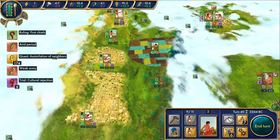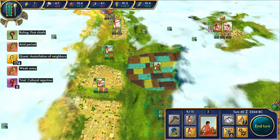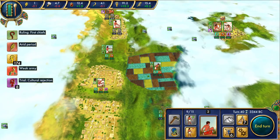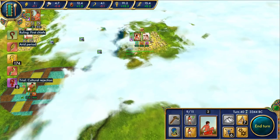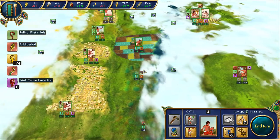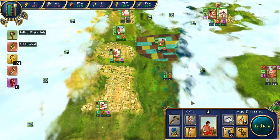Welcome back everyone to Let's Play Egypt Old Kingdom, episode number 3. So we're in the middle of this trial, assimilation of our neighbors, and we have this little mini trial inside the trial, which is that the leopard people here really don't like us. We need to somehow get this power of suspicion down to zero.